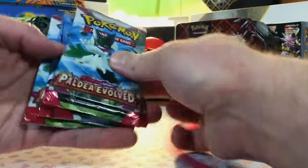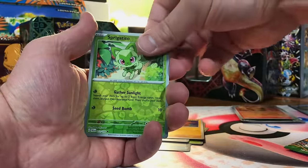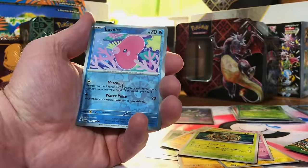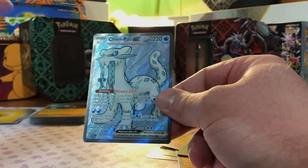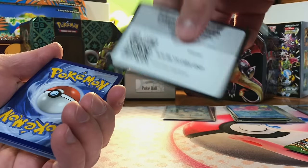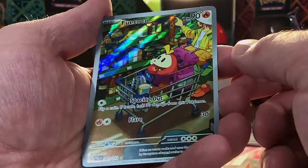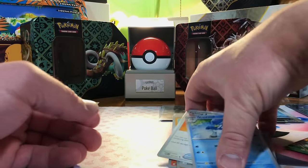Next up we're going to go with four packs of Paldea Evolved. Pyroar, Sprigatito — our first hit: Annihilape EX Full Art! I have not pulled this one before. Snover — Chien-Pao EX Full Art! Two Full Arts already in Paldea Evolved. We're going to pull fire today, people. Fridgibax — I have not pulled that one yet. Fuecoco Illustration Rare — that's a cool card. Three hits in a row! It's only going to get better from here. And Sableye Holo. Three for three on Paldea Evolved!